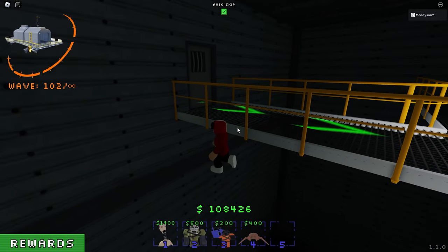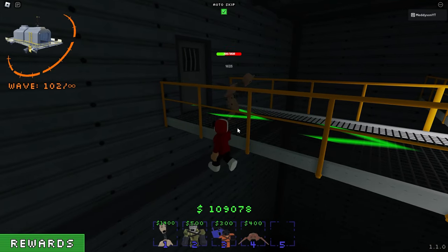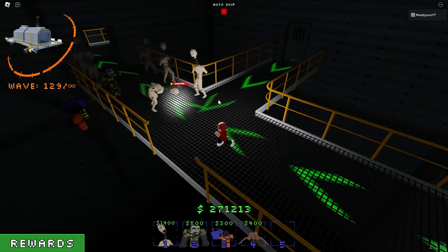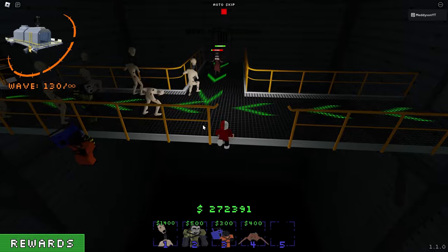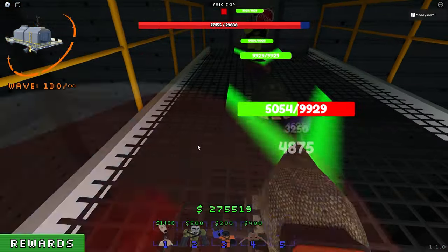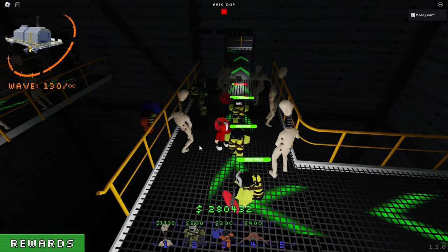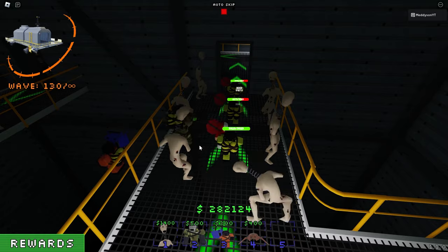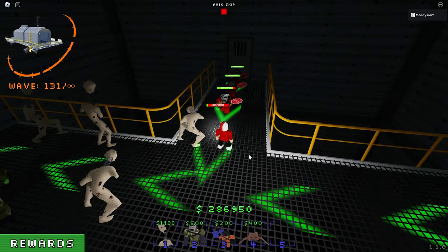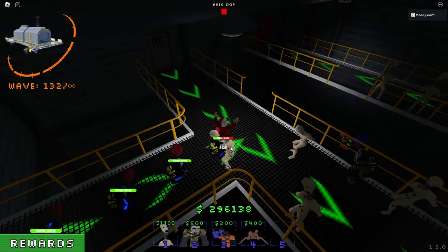I feel like this is slightly easier than with four people, because these enemies surely have less health when you're playing solo — don't quote me on that. I'm taking auto-skip off now. I'm nearly on Wave 130, which is kind of where it gets difficult. The boss is arriving. Everything's getting through. This is just too difficult — I don't understand. Well, we somehow beat that. I've got zero idea how. Auto-skip is staying off. This could be easy — I didn't even see the boss come through.